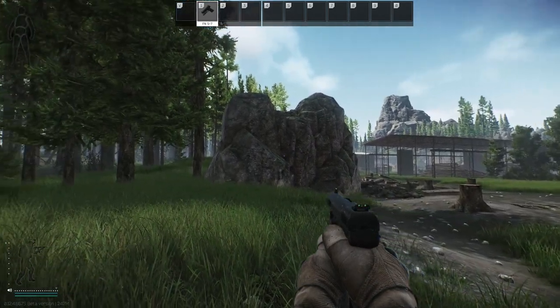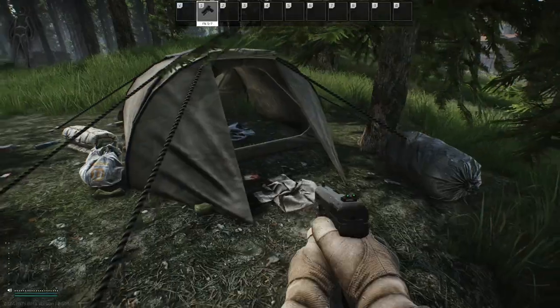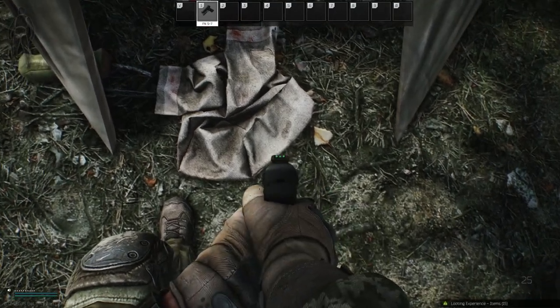Starting on the east side of the lumber mill next to the alcove rocks, head directly to the right. Eventually, you should run into a singular tent. The spawn is located at the entrance of the tent, situated on top of the cloth. Be aware that this area is known to spawn more than one flash drive at a time.